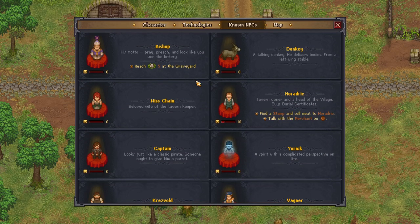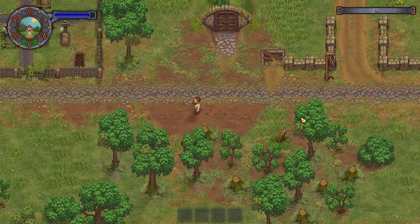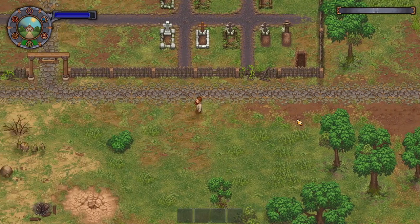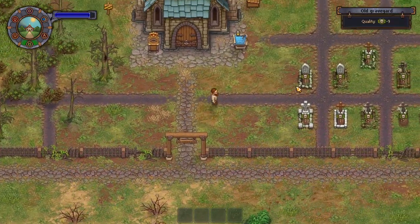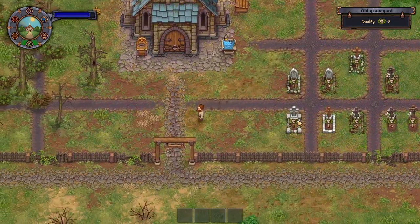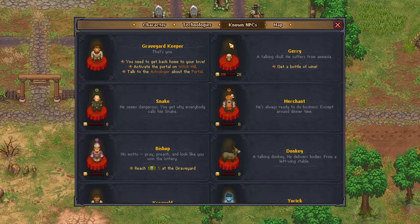Let's see what we need to do: get a bottle of wine, reach five at the graveyard, find a stamp, and sell meat. I still need to figure out where to find the stamp - I have no idea. Body-wise, we've only gotten like one so far.